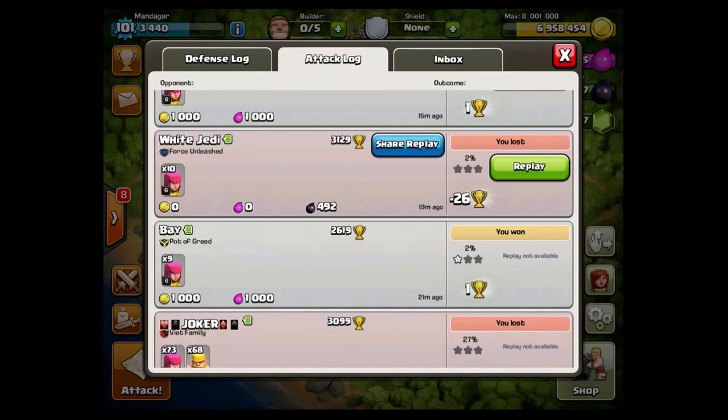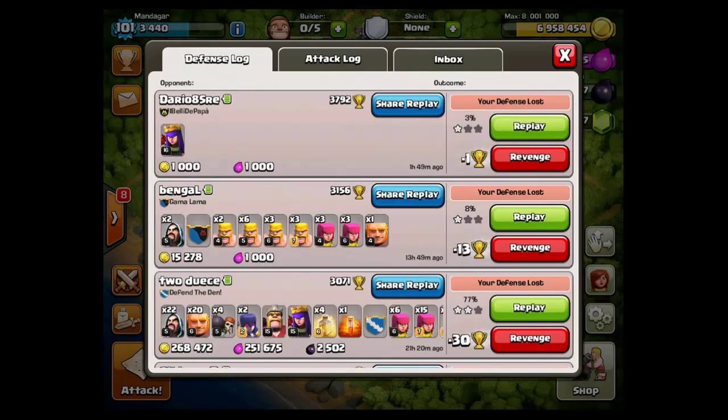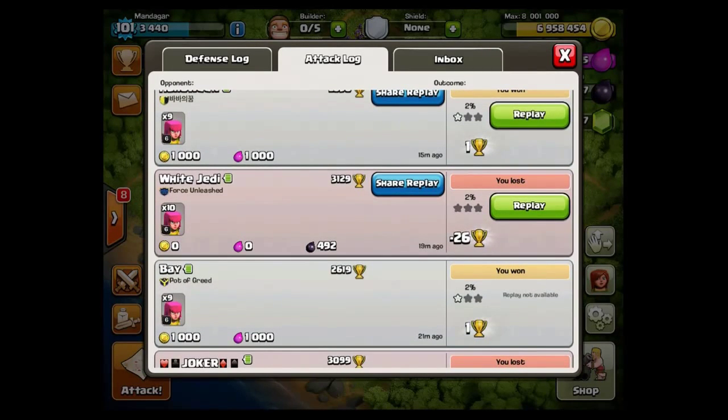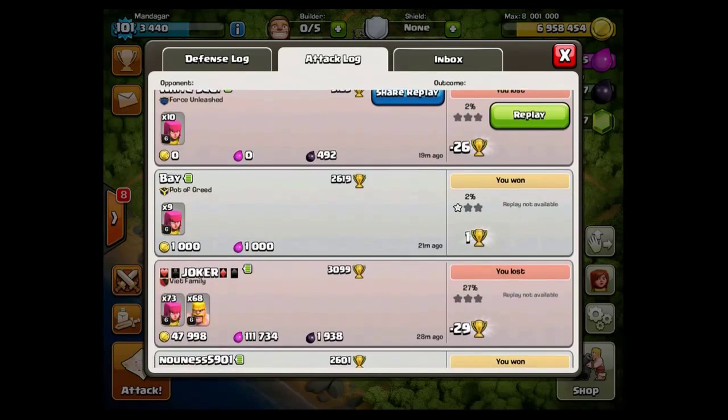I'm way too high in trophies anyway. I am 3,236 now, and I'm supposed to be 3,180 for better loot, since I face easier bases if I'm down there. So that attack, I lost 26 trophies for 492 DE — not optimal, it should be at least 1,500 DE, but that's how it is.